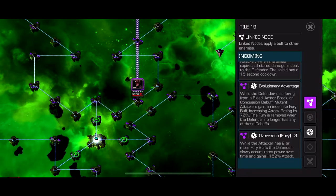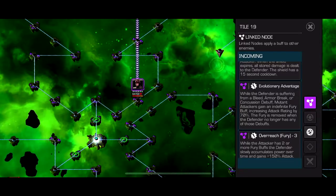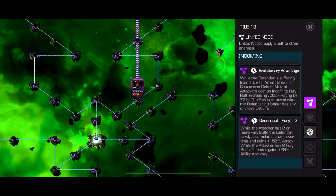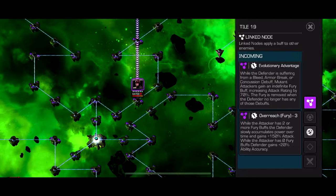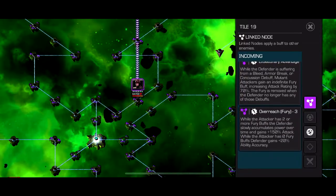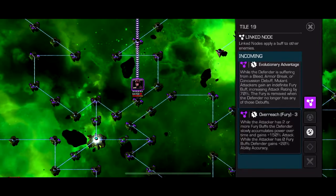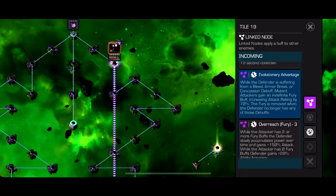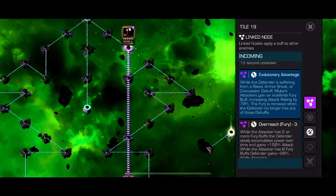Evolutionary Advantage: while the defender is suffering from a bleed, armor break, or concussion debuff, mutant attackers gain an indefinite fury buff increasing attack rate by 70%. I guess for Archangel it's nice, but this seems like a Magneto node because it mentions bleeds and armor breaks.